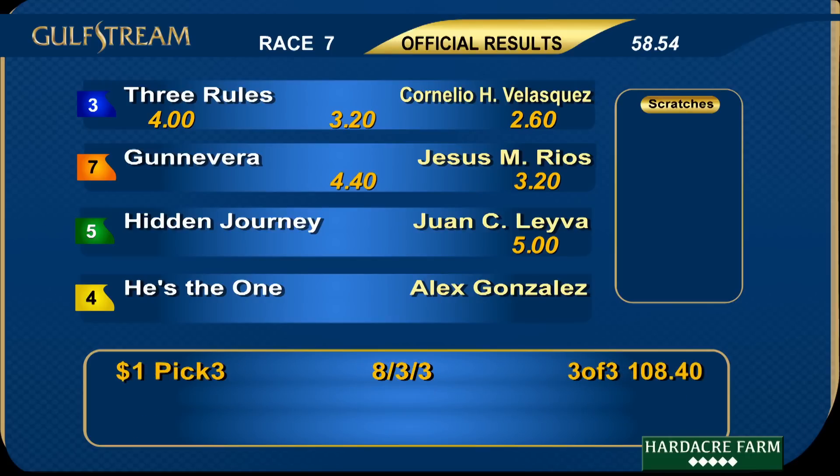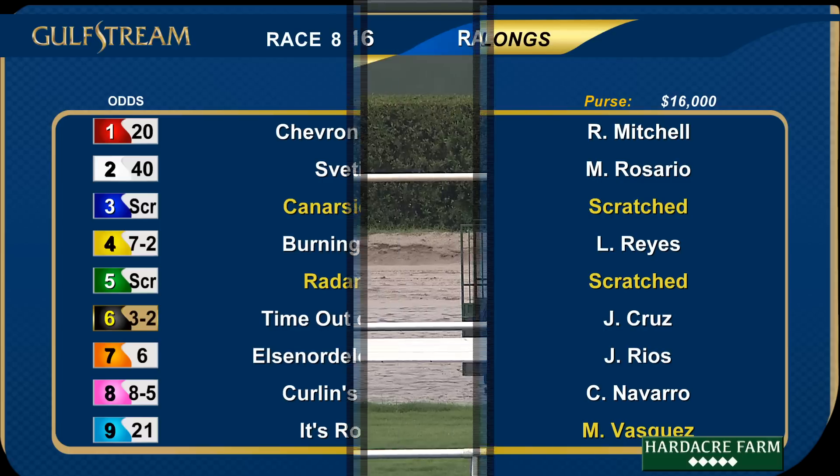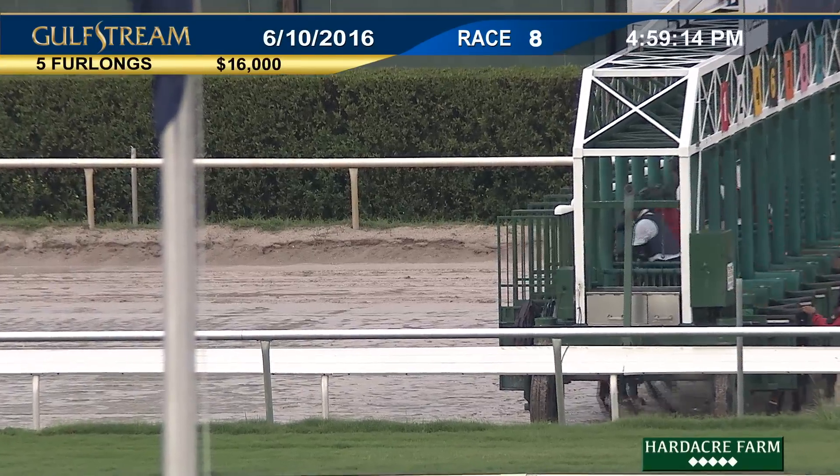Race number eight and the final one today is off the turf — five furlongs, a claiming race with a purse of $16,000 for three-year-olds and up which have never won two races. Scratch the three, Canarsie Kidd, and the five, Radamel. Note that the nine, It's Robin, will be ridden by Miguel Vasquez.